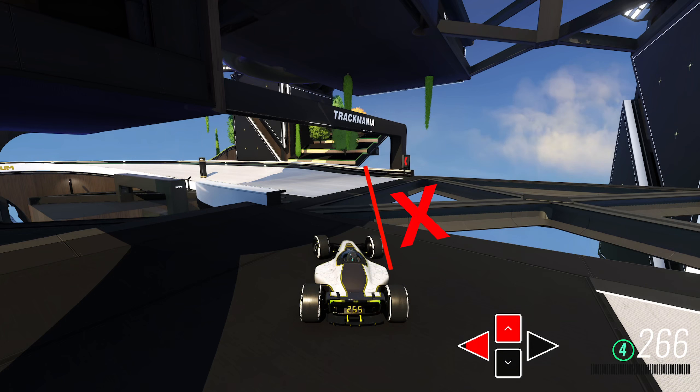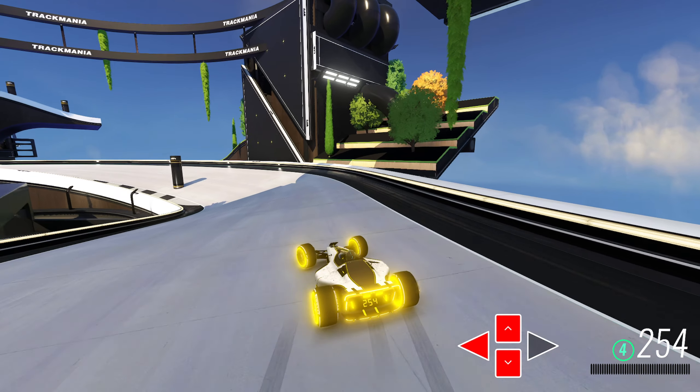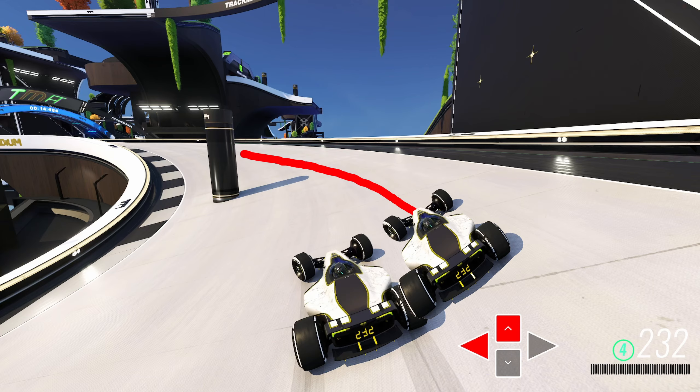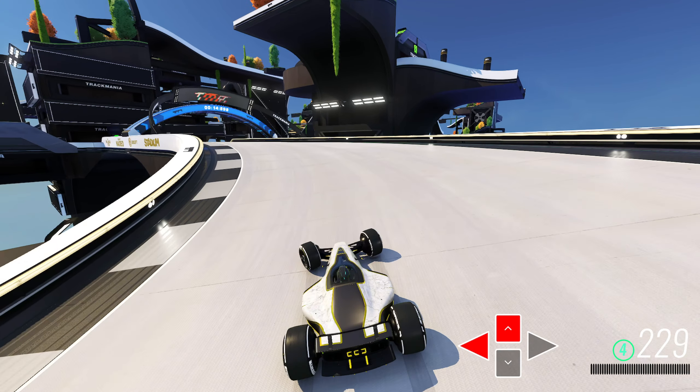Make sure you stay a little bit left here — a very narrow gap to take this one. Then for the drift here, I was a little bit too aggressive, just not a fantastic line. It's still all right, but I should be up a little bit higher to the right here so I can have a much cleaner exit. Once I unpause, you will see that I'll get a little bit of a bounce on the exit, which will cost me a little bit of speed.